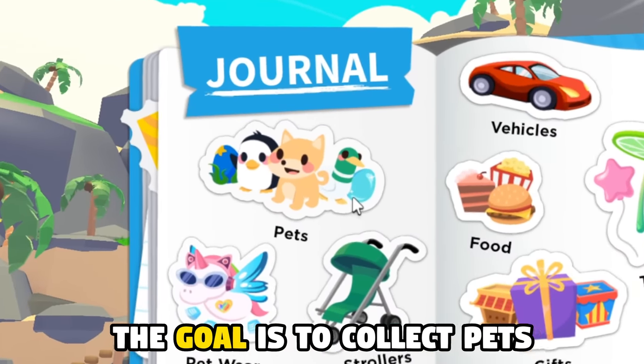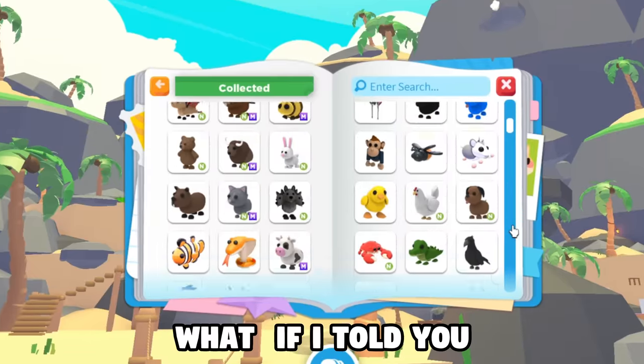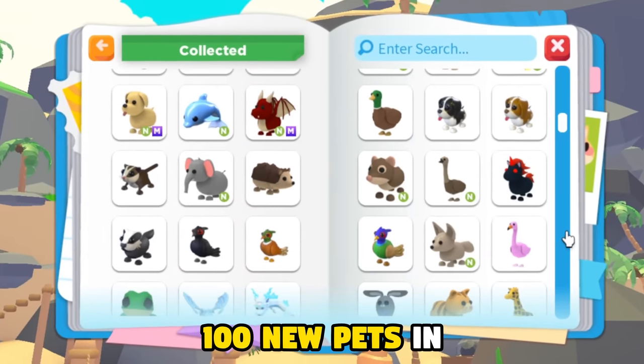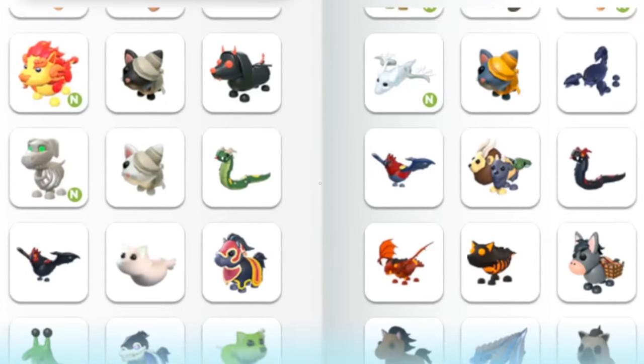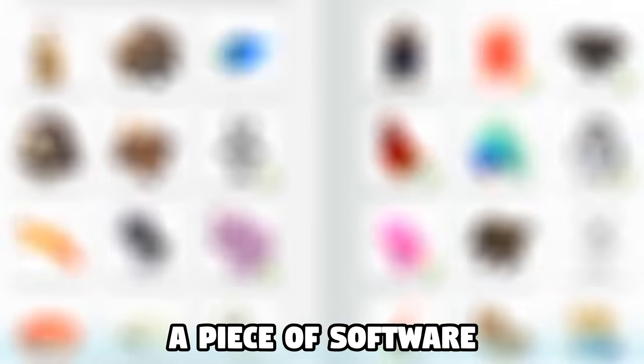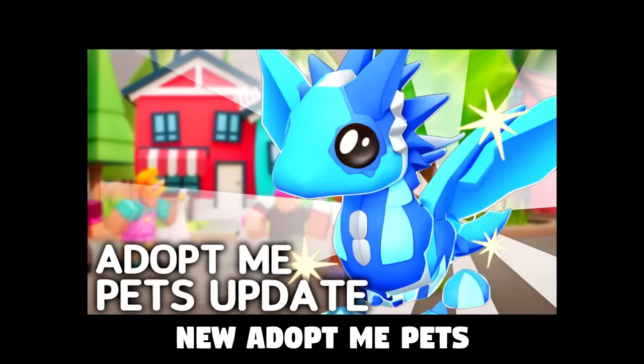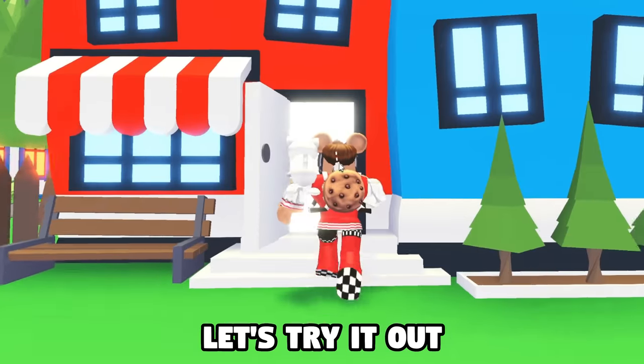In Adopt Me, the goal is to collect pets. 334 pets currently exist. What if I told you I could make 100 new pets in only one minute? With the power of AI. AI stands for Artificial Intelligence, a piece of software trained to go and create new Adopt Me pets. Let's try it out.